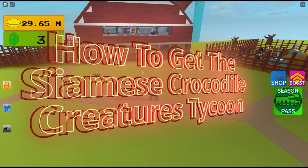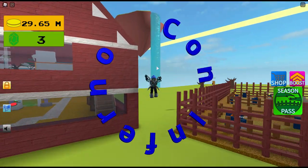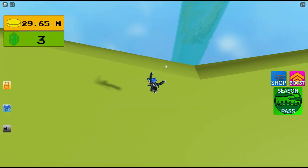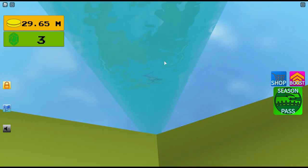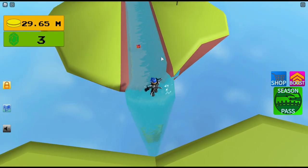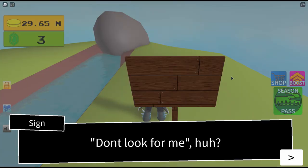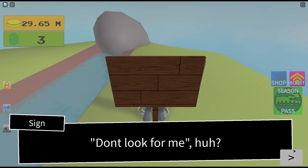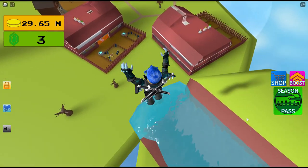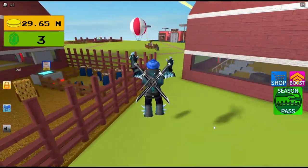Hey guys, today I'm going to be showing you how to get the Siamese crocodile. First, there's this floating island — go up the water and then there's a sign, just hold space to get it up there, and then click this and then this stuff right there. And then let's go to the Wild Savannah zone.